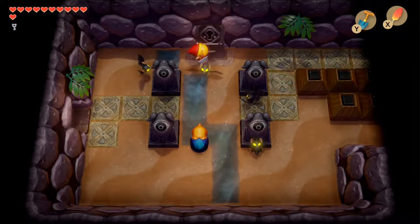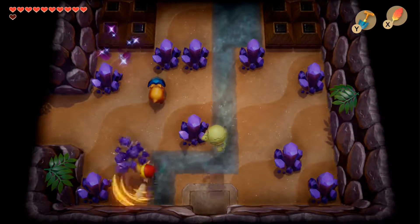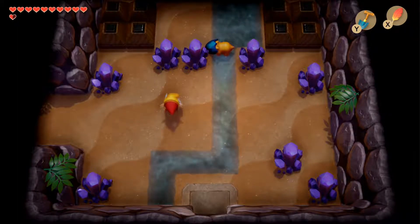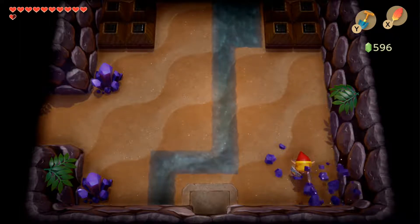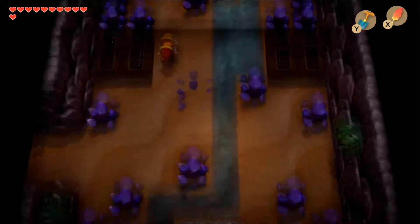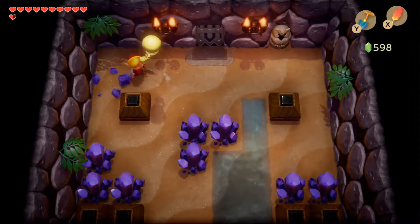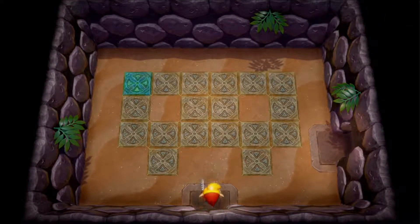Making our way back to the room where we needed the small key, we open the door and head through to find a section where we can head up or to the left. There are a couple of enemies here, and if you break the little purple gems you can sometimes drop items, but it's not very reliable. Heading up, there are a couple more stalfos to take out so you can open the door at the top, leading us to a recurring boss fight.